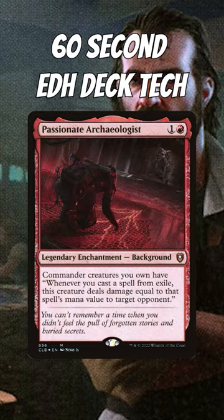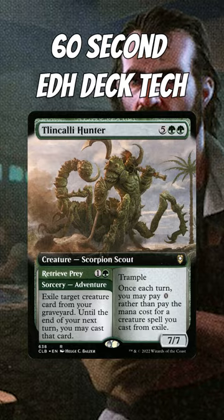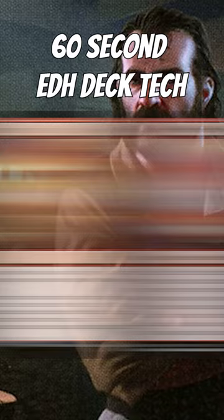Some cards that care about casting from exile are Apex Devastator, Dream Pillager, Bolthitalis, Plarganessari, Tinkali Hunter, Nelfishine, and Wild Mage Sorcerer. Remember, Cascade has us casting cards from exile.